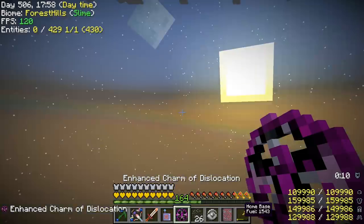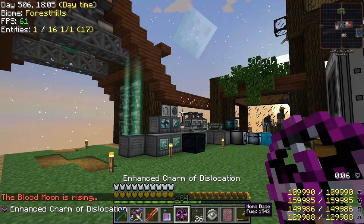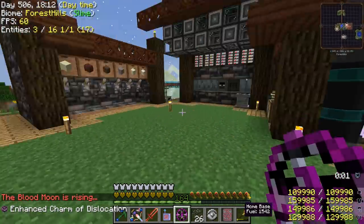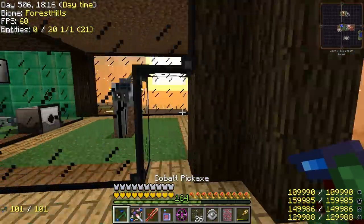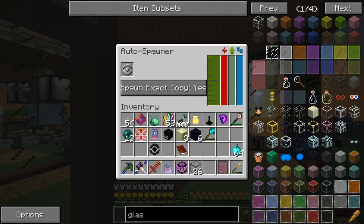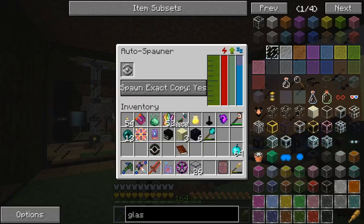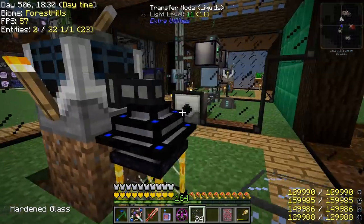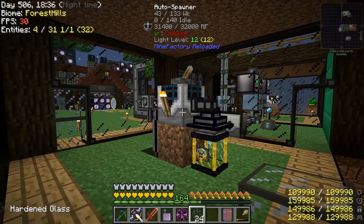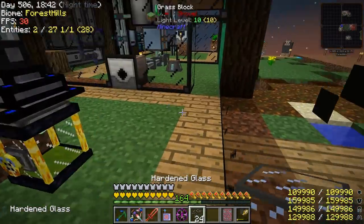Back at home base. Apparently if you hold shift and use your scroll wheel, you can change the area where this takes you without having to shift-right-click — another tip from the comments. I'm learning things. I don't know if this is going to work even though we caught the crystal. It's not going to drop crystal shards; it'll drop the crystal block if anything. I don't know if we can get the crystal shards from that.